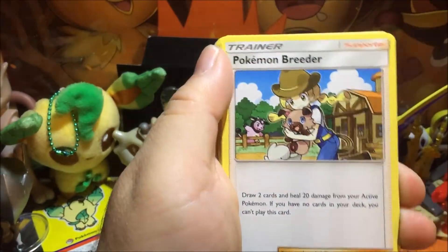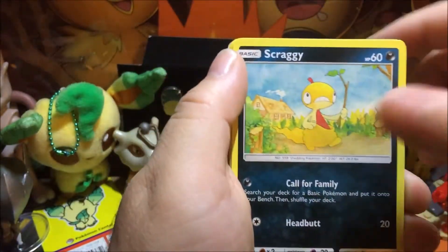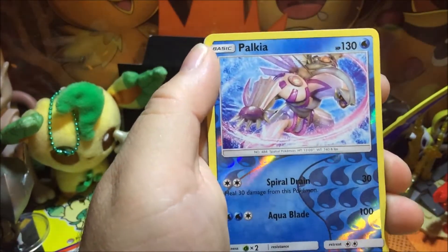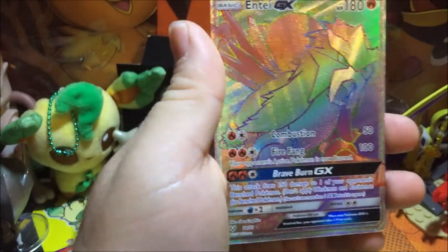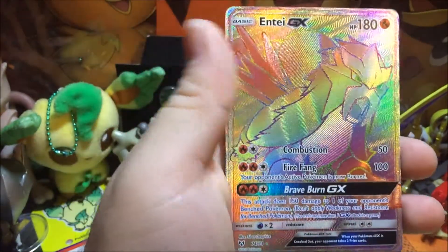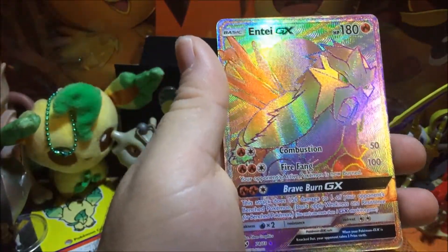So we got Spiratomb, Electro, Genesect, Shroomish, and a reverse Xerneas. Oh no... oh my god. What a way to start — a Hyper Rare GX! That was unexpected.